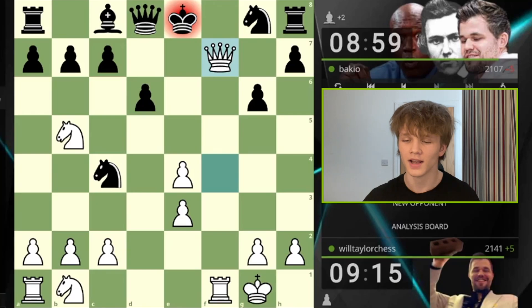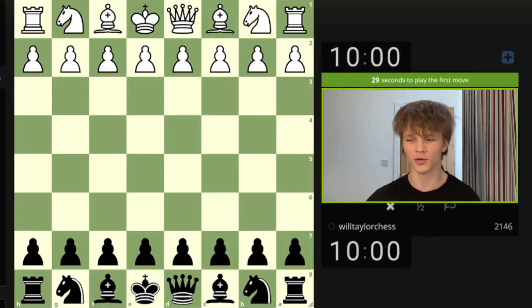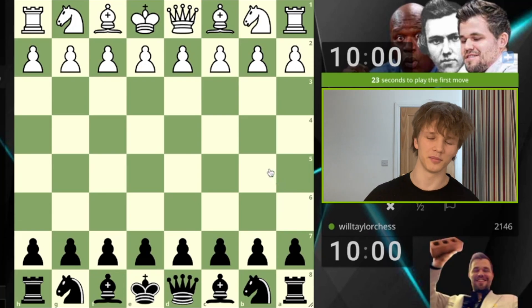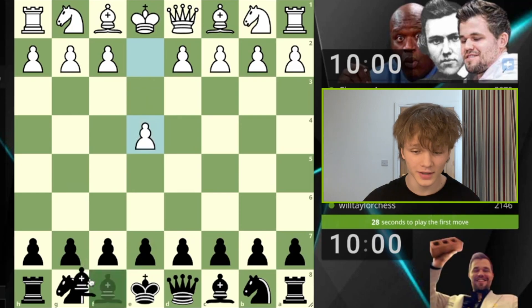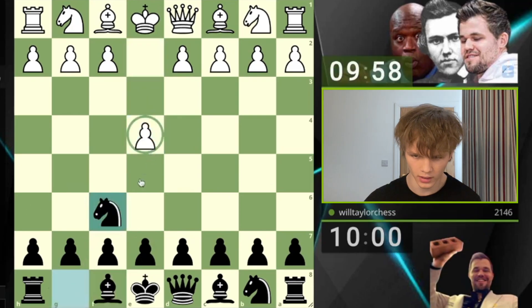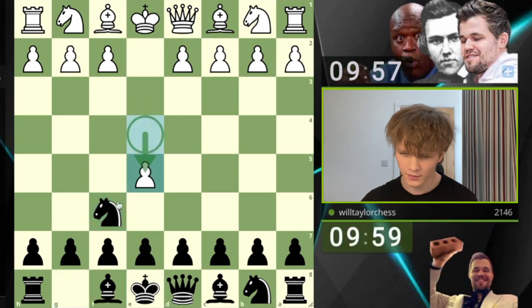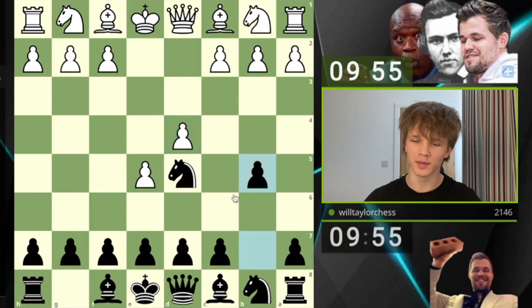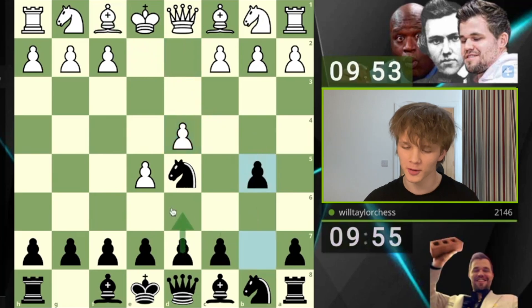Guys, it's a perfect game! We don't even need to analyze because that was all perfect. Let's go straight into another one. New opponent — now we've got the black pieces. We will play Alekhine's Defense against e4. Our opponent steps forward, we go knight d5, and then we're going to play b5 — an O'Sullivan Gambit. I don't want to play normal theory right now coming off the back of that beautiful win.